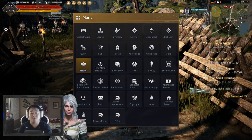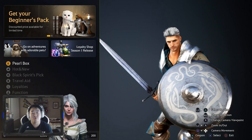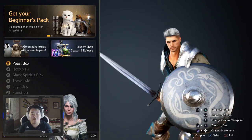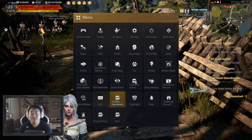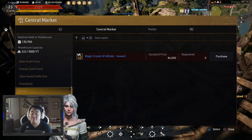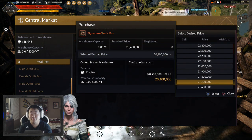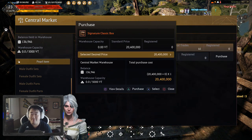You press Start and the pearl shop is right here - this is the cash shop, most of it completely optional. I know people like to label this game pay-to-win, but in my honest opinion I consider it pay-to-go-fast or pay for convenience. You don't have to buy anything in here, and with almost all of it you can go to the central market, go to pearl items, and buy almost everything - not everything, but close. Especially the cosmetic things - like the signature classic box, you can get 20 million silver.